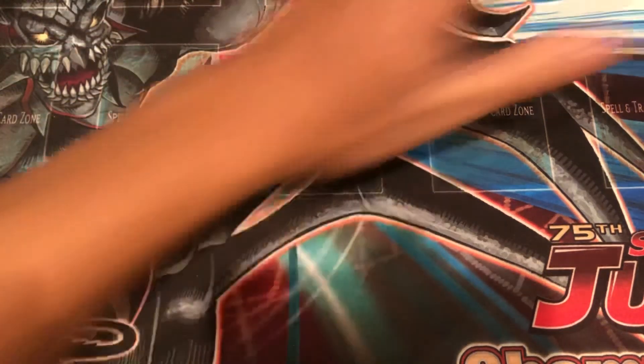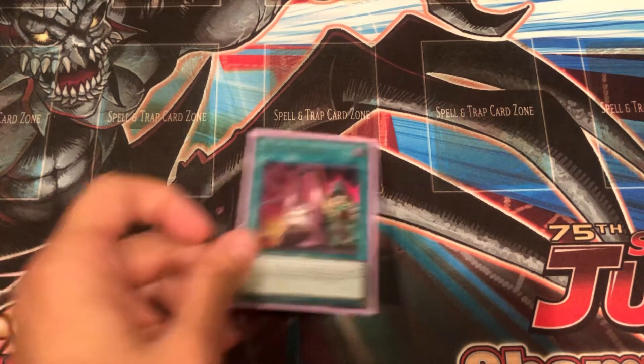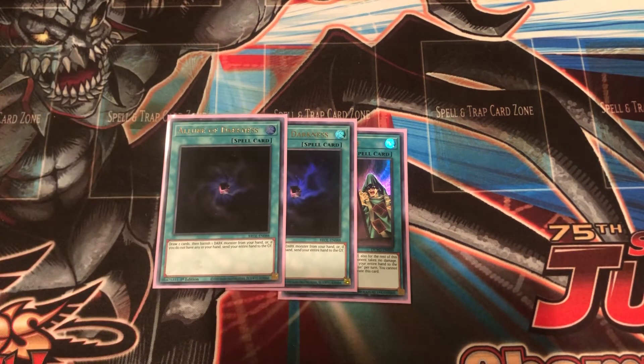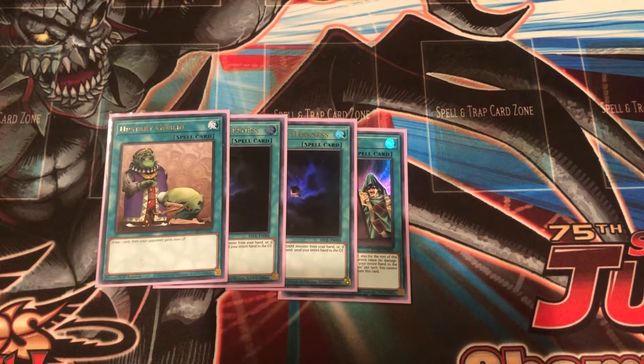Moving on to our spells — we've got to start with the one-of Card of Demise, one of the best cards and the single card that inspired me to build this deck. However, because the card is at one, we need a little help, so bringing along two copies of Allure of Darkness and a single copy of Upstart Goblin.